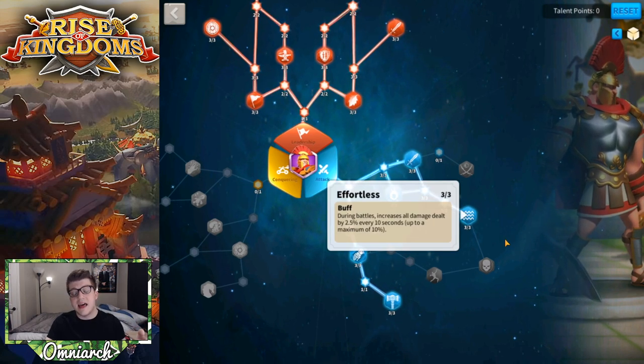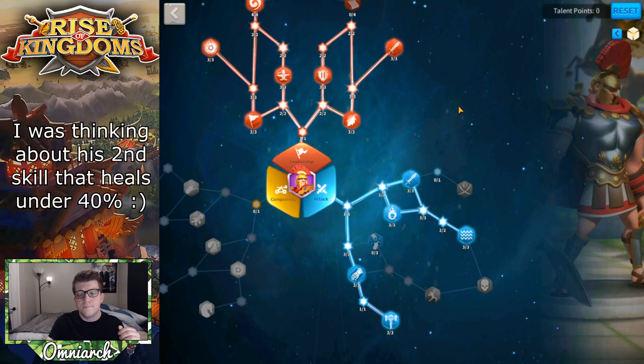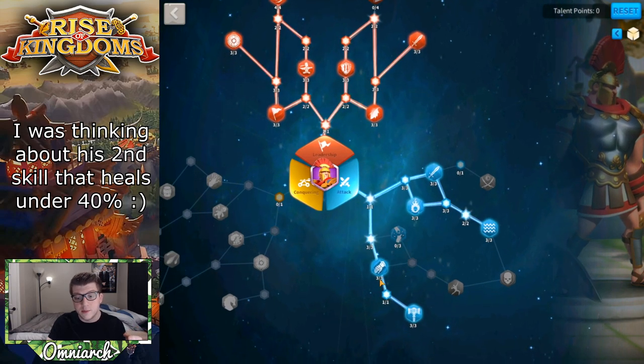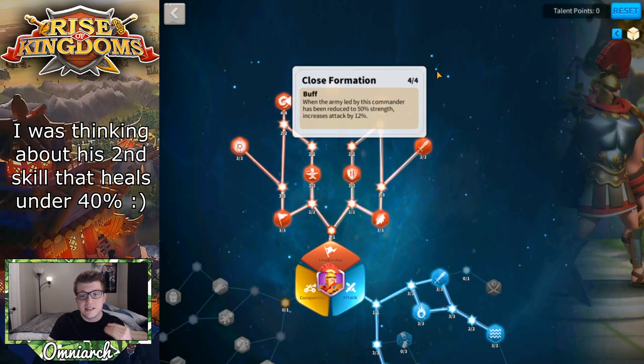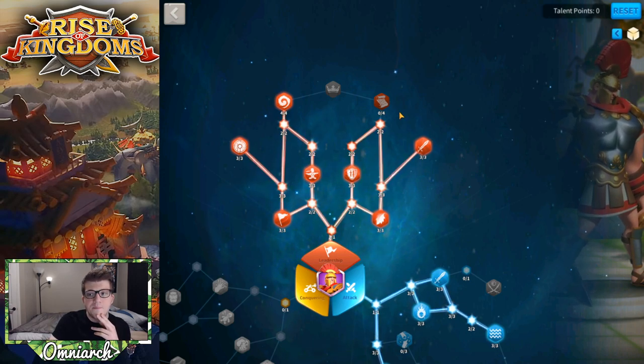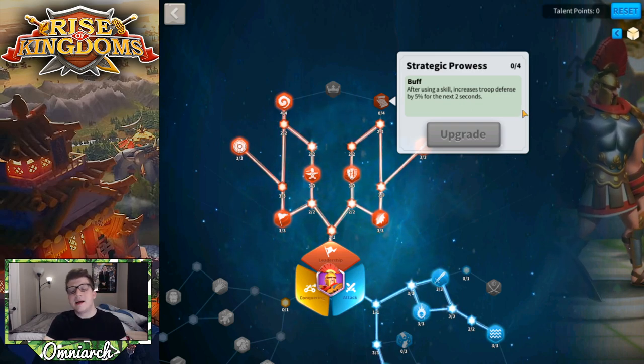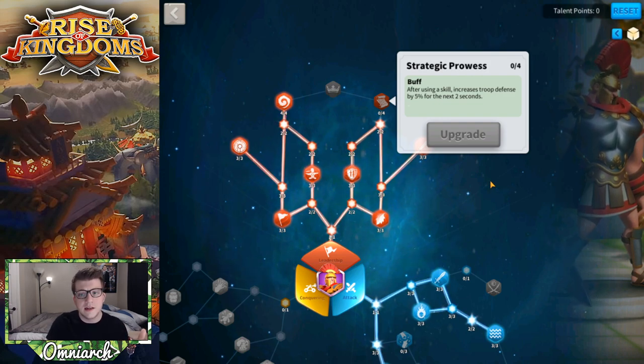So once you drop under 50% strength, you're dealing 12% more damage — right around the time when the Effortless bonus is also fully ramped up. That stacking is really great, especially for a tank who boosts damage as he takes more hits. The other talent I'm going to max out once I get more levels on Scipio is Strategic Prowess: after using a skill, it increases troop defense by 5% for the next two seconds. I'm non-negotiable about putting four points into it because increasing defense makes him even more tanky.